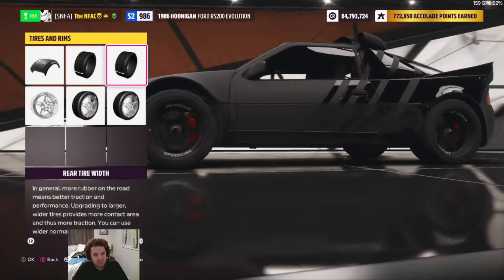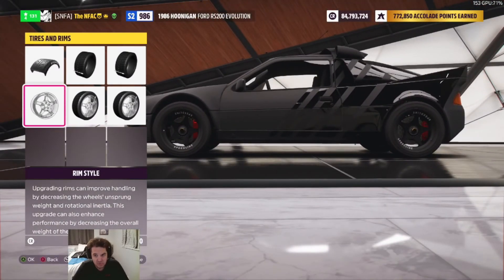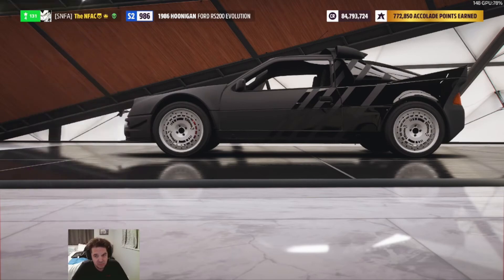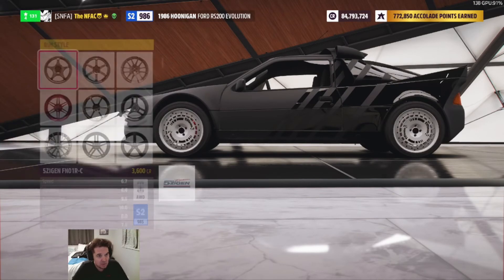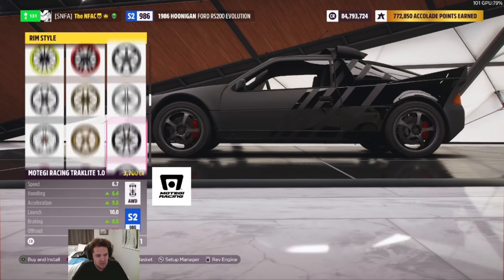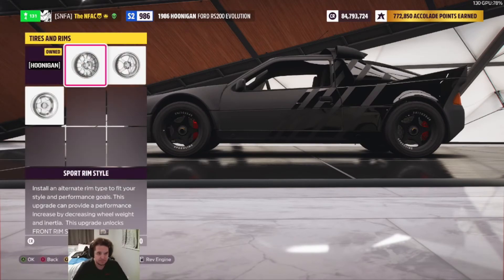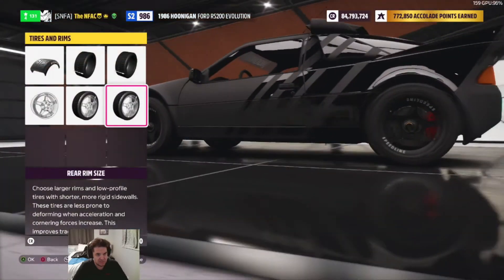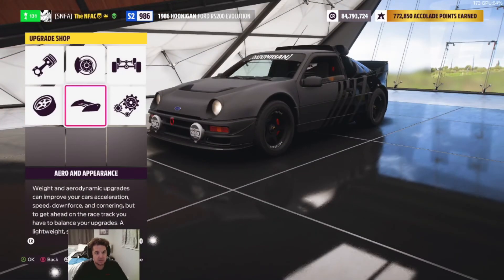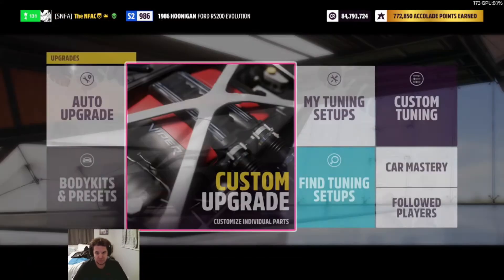Tires and rims: rally compounds with 305-millimeter fronts and 305-millimeter rears. For Forza Horizon 5 they added tire compounds — clearly we do have them. Using the lightest rims possible from stock; the ones I'm running are under the sport rim style — the Speedline Corse F1s, negative 13 pounds. Any negative 13-pound rim works. Stock 18s front and back for appearance, race front bumper and race rear wing.